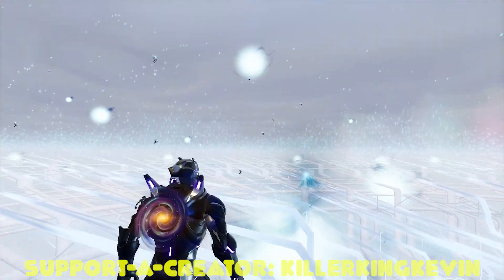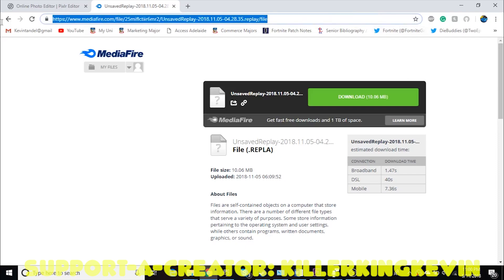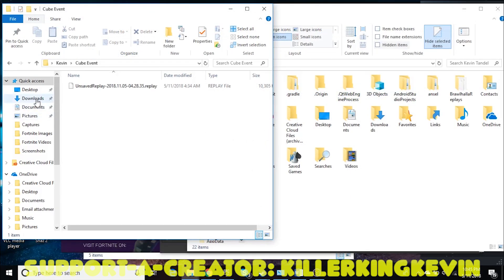Firstly, what I want you to do is go down into the description and you will see a link. Copy and paste that into another tab and you will see MediaFire. Download this file. Once you download this file, it will come up in your downloads folder and you can see 'UnsavedReplay 2018'. It will come up with the time, which is the exact time of the event that took place — basically when I was watching it.